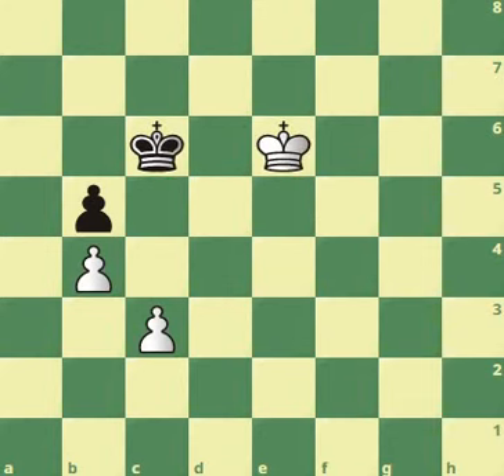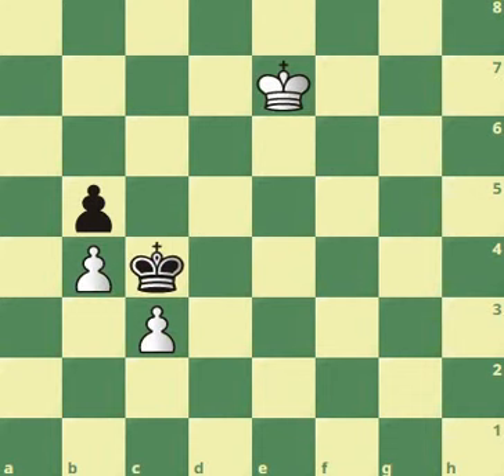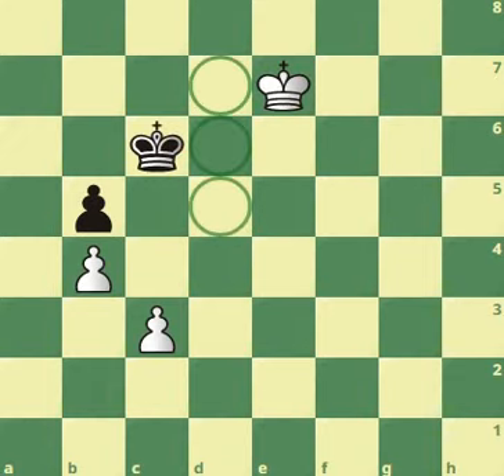When the king goes to c6, you keep using the opposition and you're going to be able to win the pawn. So after king f6, if the black king instead goes to d5, it looks like we're actually allowing black to approach our pawns. But in reality, king e7 — and now king c4 doesn't work because of king c6. When the king takes the pawn on c3, white goes to c5 with the king and takes the pawn on b5 whilst protecting the one on b4. The black king might try to go to c6, and it looks like he's cutting off our access towards the pawn.